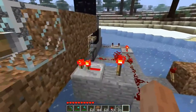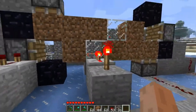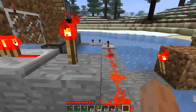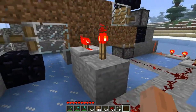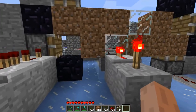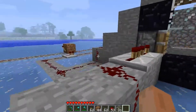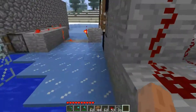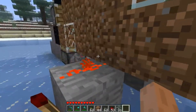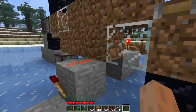Now, the sensor that actually counts or does the work is this here. This is a torch with a repeater attached to it. What happens is every time a dirt block is here, the power gets transferred through the block. If it's a glass block it doesn't get through, because glass does not transfer power.